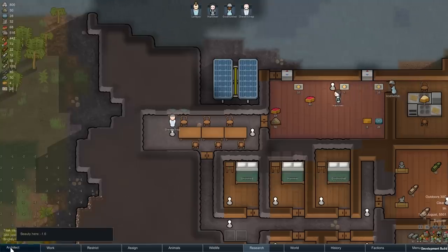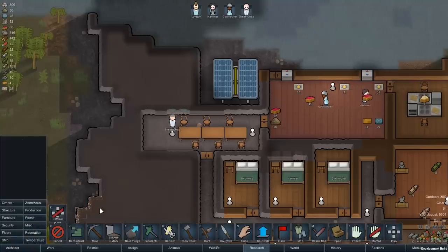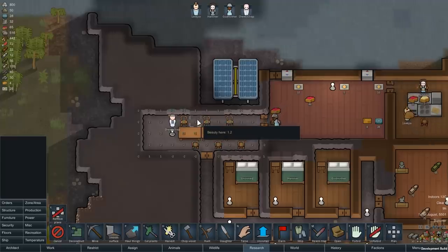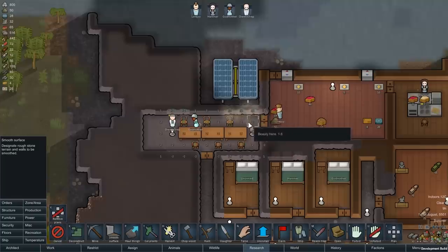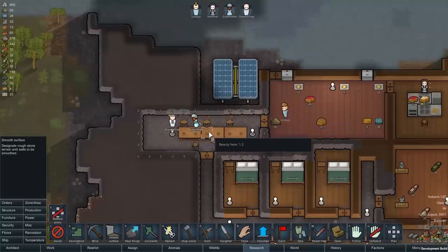Next, if you make mountain bases but didn't like how colonists found the walls to be ugly, use the smooth surface order, which will flip the beauty level from minus 2 to 1. This is quite a slow process, however, so you may need to be selective about which rooms to do first.